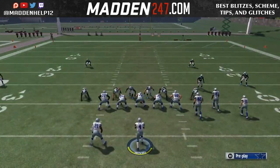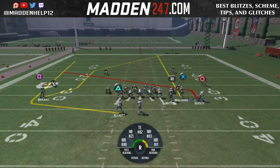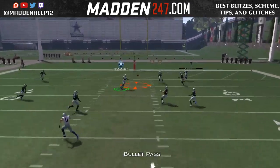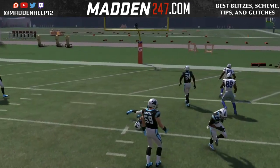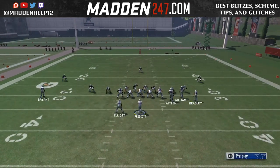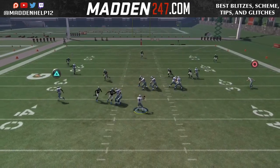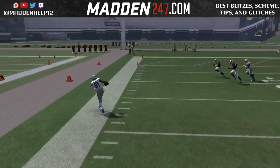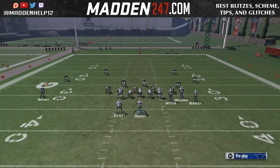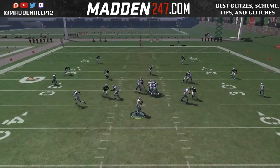It is the Z-Spot play, and what he does is he'll max protect, slide his line according to what side he thinks the blitz is coming from, puts the inside slot receiver on a streak, puts the outside guy on a slant, motions him out, and puts the running back on a wheel route. His first read is going to be the high pop pass, then the slant, the swing, and then the post from the left. Sometimes he will throw it quick into the flats if the blitz is coming off that edge.